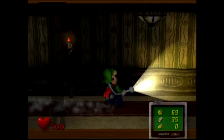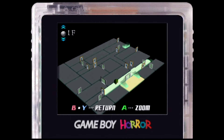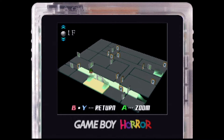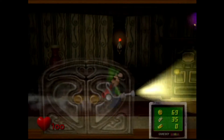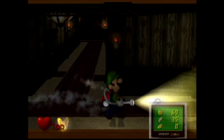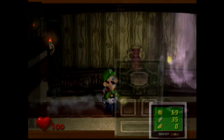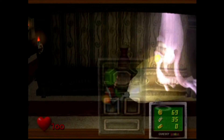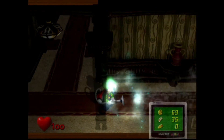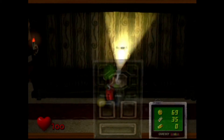That door is already locked, so let's go ahead and look at this Game Boy Horror map to check out the surroundings and see where we're heading. We've got a couple of bathroom areas down here. There's some gold. And that ghost hanging in the ceiling looks kind of creepy.